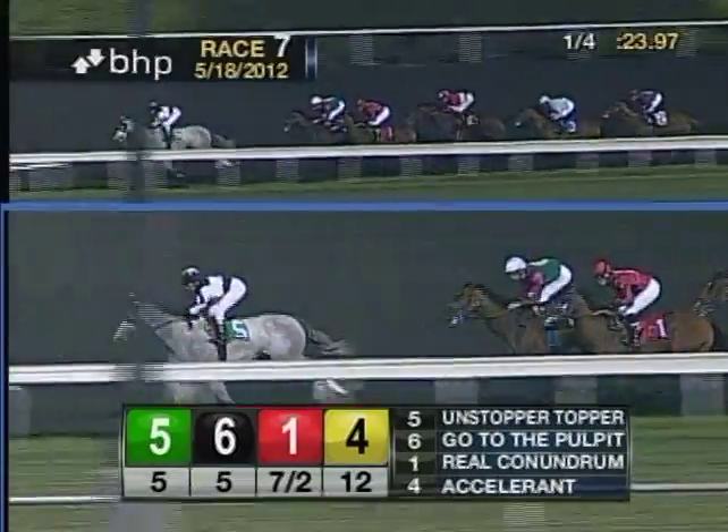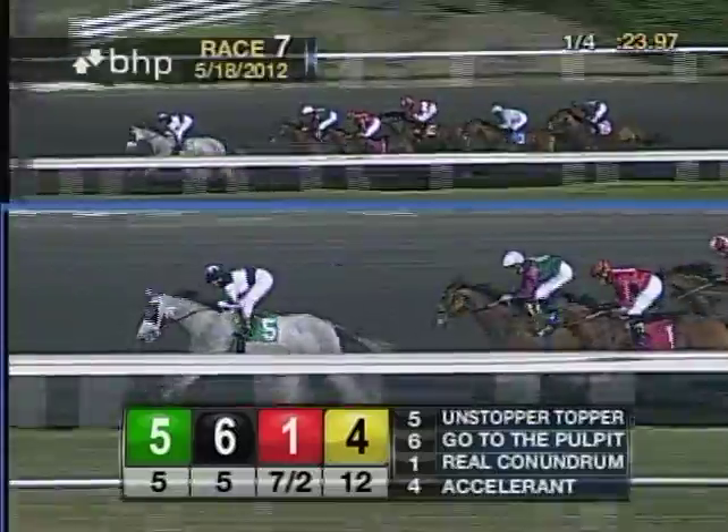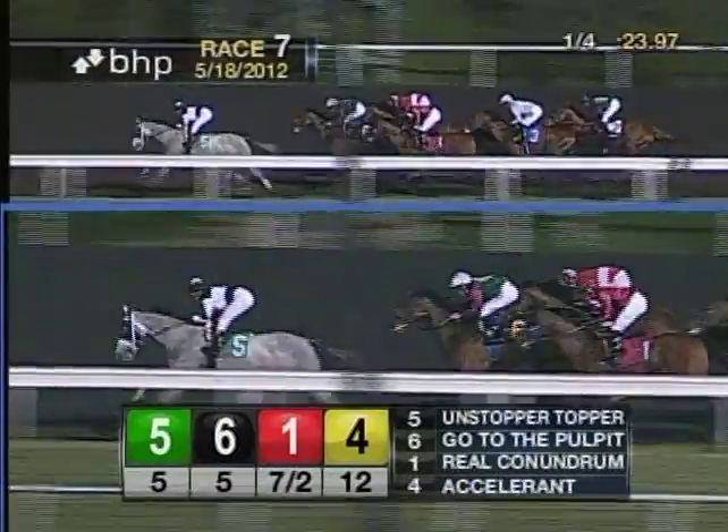No excuses for Unstopper Topper. He's made an easy lead and he gallops along in charge. Unstopper Topper, the gray, leads by a length and a half from Go to the Pulpit who's inching a bit closer in second.